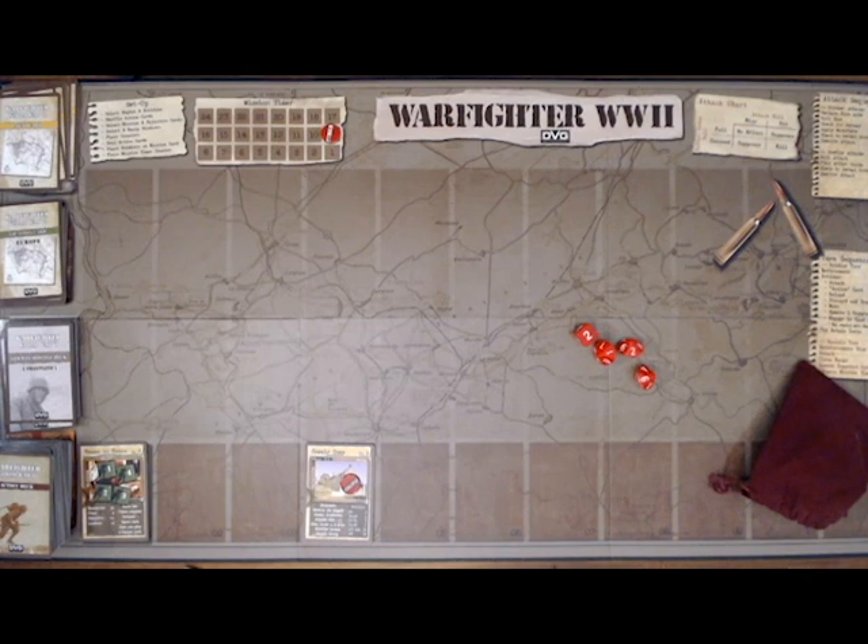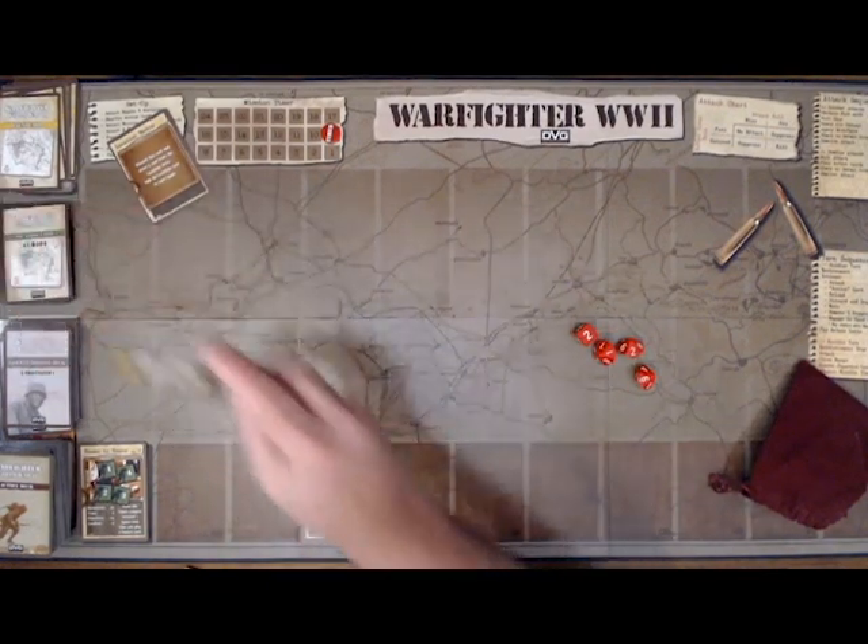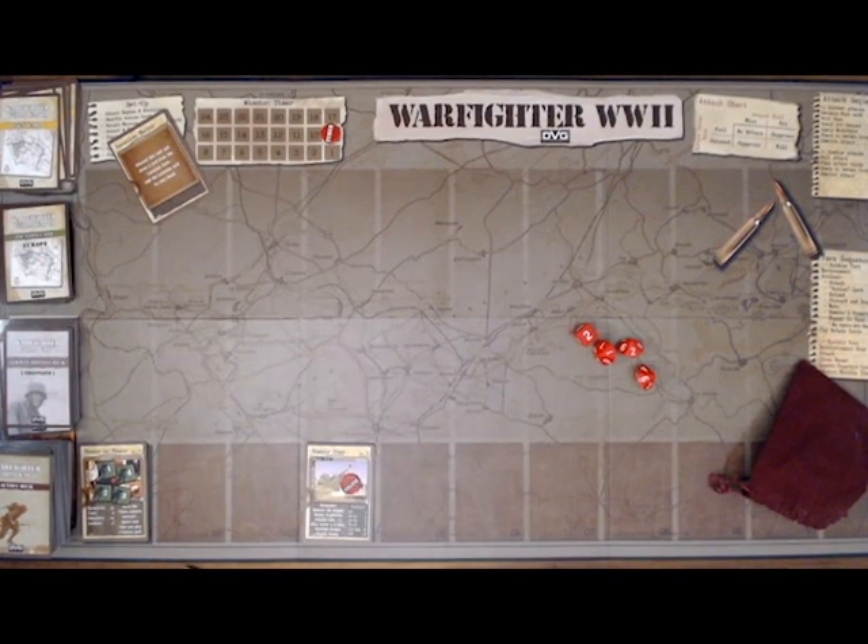I've drawn my starting hand of 6 cards. One of the first things to mention is when you draw a card and it's a location marker, you immediately discard that and draw a location. I've drawn a road, which is good because it is not a nature location. The house-to-house mission clearly states that I move the timer counter forward 1 — I lose a turn — each time I play a nature card, so I'm going to try to avoid nature cards.